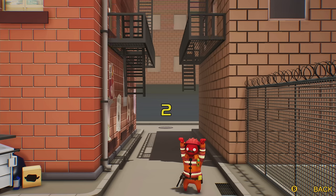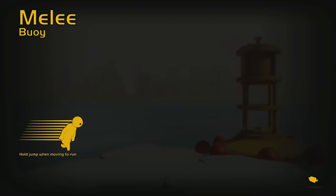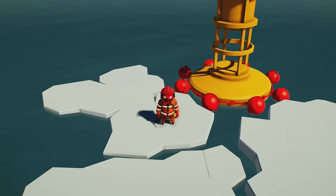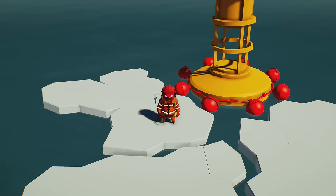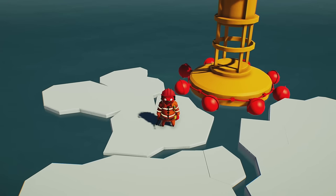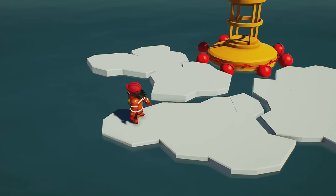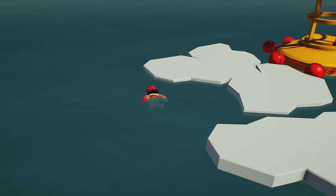The controls are pretty simple, but they are kind of meant to be a little bit finicky on purpose in order to make the game more fun. You'll walk around with the left stick and you can jump with A. You can grab with your left hand using LB, or grab with your right hand using RB. Clicking the left or right bumper will punch, but we won't be punching. And then what we can do is hold A while grabbing to pull ourselves up.